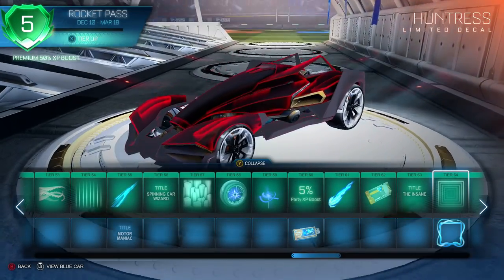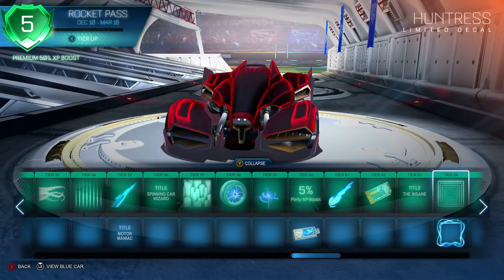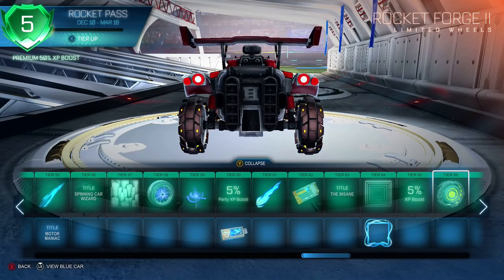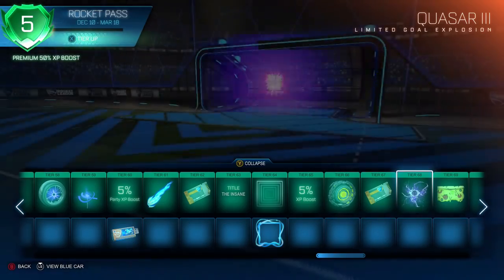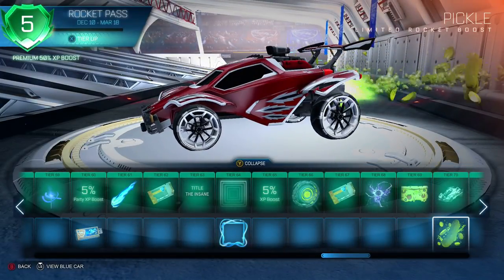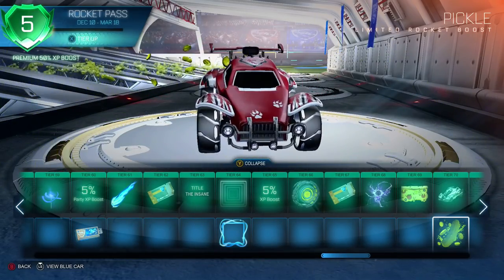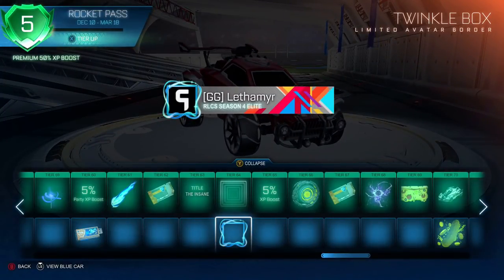This is really cool, it's like Tron. Huntress — a decal for Artemis. Rocket forge 2 wheels — these ones really move, the parts move a lot. Got a key, quasar 3 with a really big circle in the middle, pizza wheels, Artemis GXT, and then we got pickle boost. Level 70 is what we work towards — there wasn't too much at the bottom. You get a twinkle box which is like a border — I might use that once I get it.